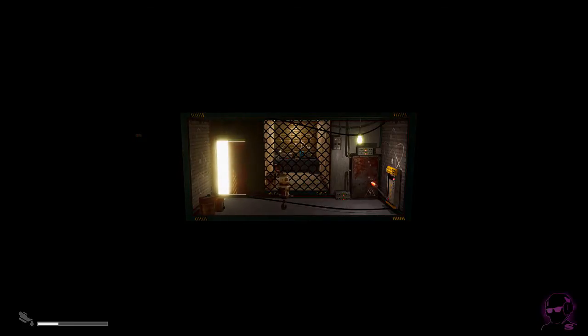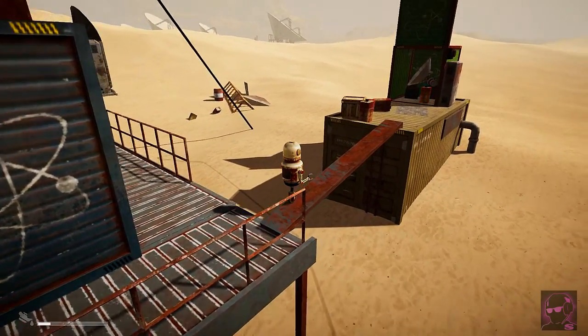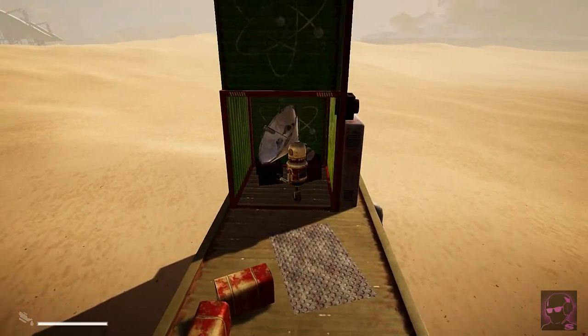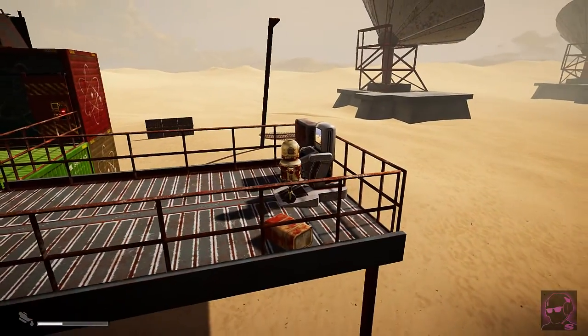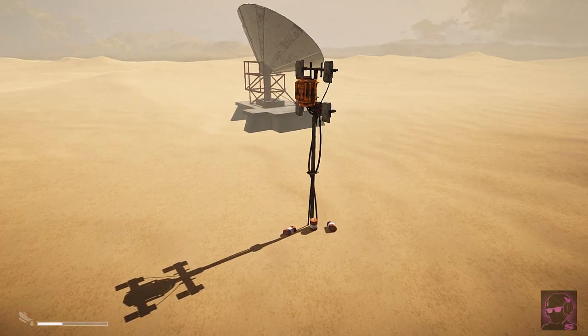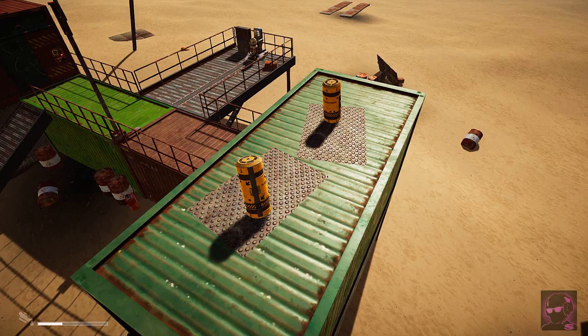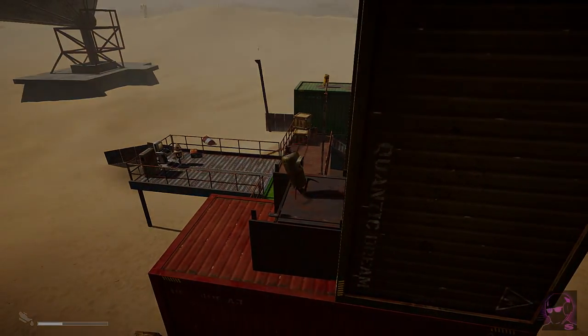Hopefully there's some fuel in this one — there isn't. Not sure what that did. Another fuel one. Which way did we come? We went that way. Well, it appears that I've made a massive mistake in doing what I just did. Let's see if I can see the instructions again. It seems that the batteries did serve a purpose.